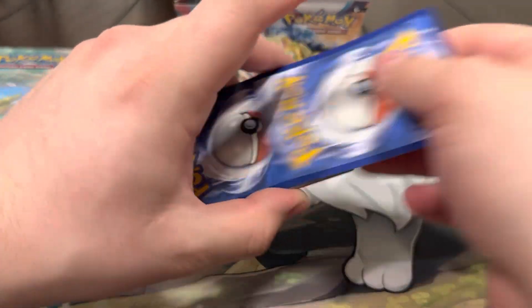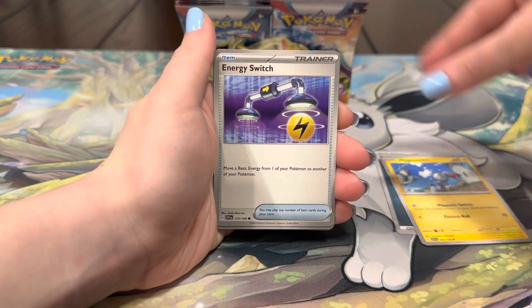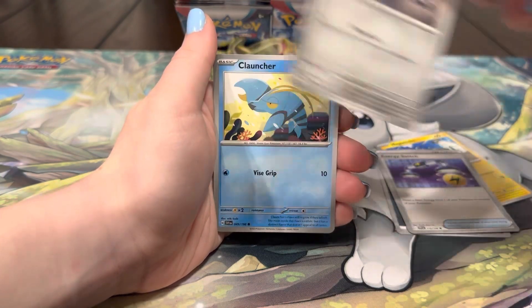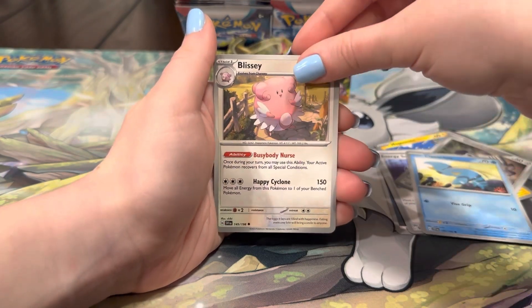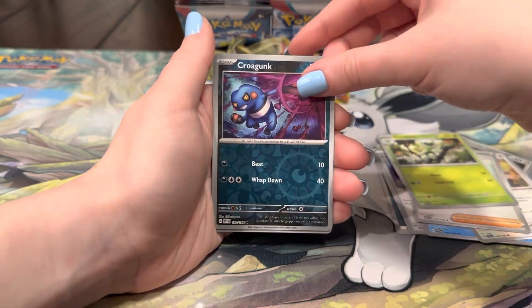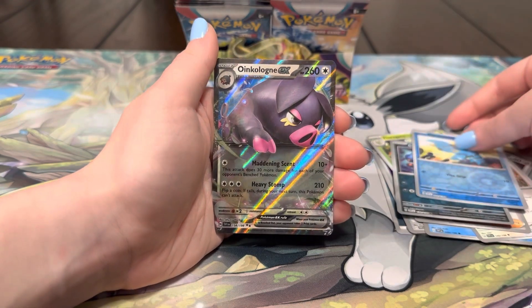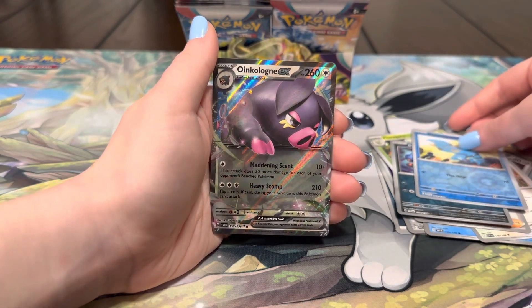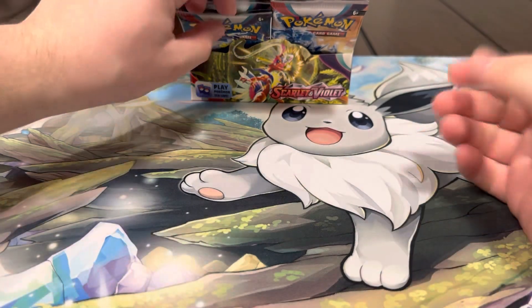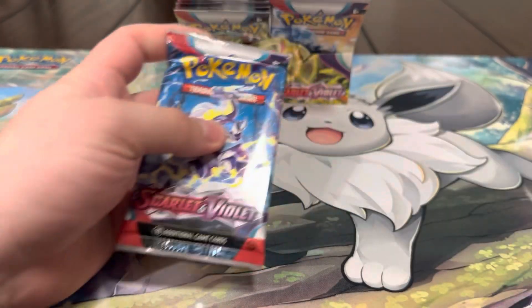This is going to be the pack — watch. Energy, Magnemite, Energy, Veroom, Cloncher, Blissey, Jacq, Regato, Corgunk, Curlancha, Cloncher, and an Oinkolunn EX! Okay, very nice — we'll take it! Not too bad. We now have all of the EXs, which is very nice.